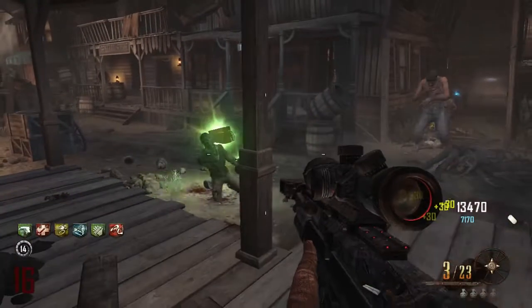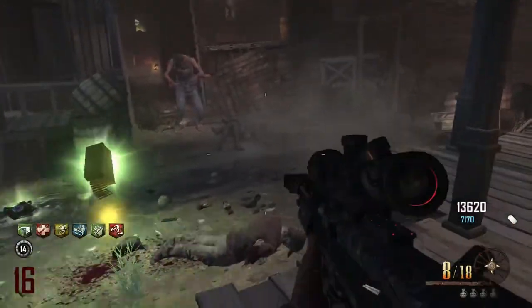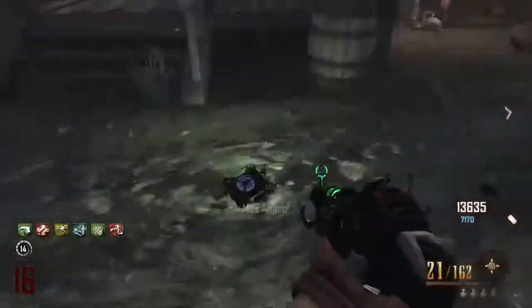Like this — just boom boom boom boom. Look at that, max ammo! Go ahead and wait until your friend reloads, then pop and get it. Okay, here's my friend — all you need to do is jump out.